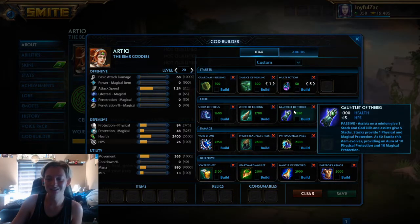Literally, this Gauntlet of Thebes tree pretty much sucks until you have the full item. I don't think there's any item in that whole tree worth it — well, maybe the Tier 2 of Stone of Gaia. So let's get into this guide. Guardian's Blessing — you need that as a support.